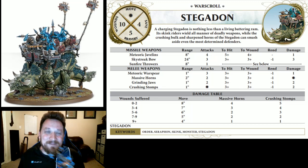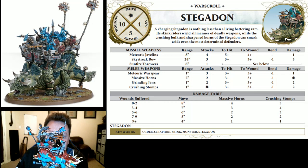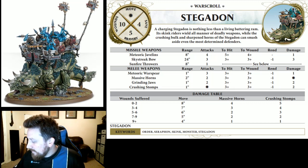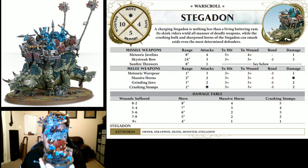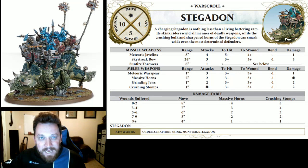We've got a ballista from the Stormcast on this one, kind of showing off the sky streak bow for that guy, and then my Engine of the Gods — I used a Hurricaneum. Pretty cool. It offers a lot of kitbashing capability because that howdah is on there, which makes it really nice.